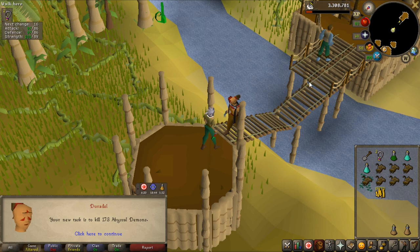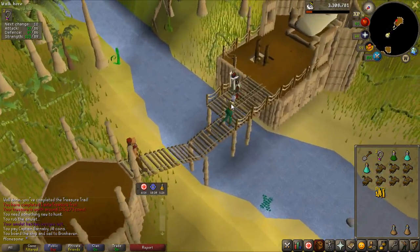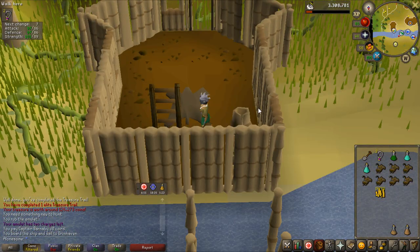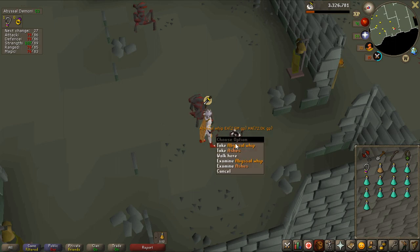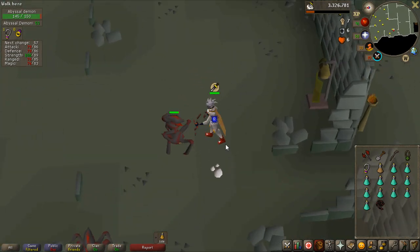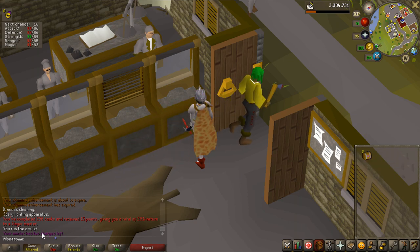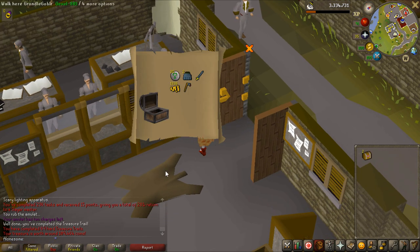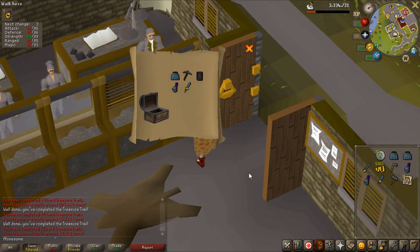Fifth assignment is abyssal demons — there we go, I don't have to do 10 tasks. I have 173 of them to kill, so let's hopefully get a whip — that would be insane. Oh my — with 53 kills left on the task, I get an abyssal whip on the ground! That's 2.5 mil to my slayer tab. With that whip and the abyssal demon task completed I have a 7.3 million slayer tab. I also have three hard caskets to open — two from the abyssal demon task and one from earlier. First casket 100k, second 85k, last one 89k — nothing too special.